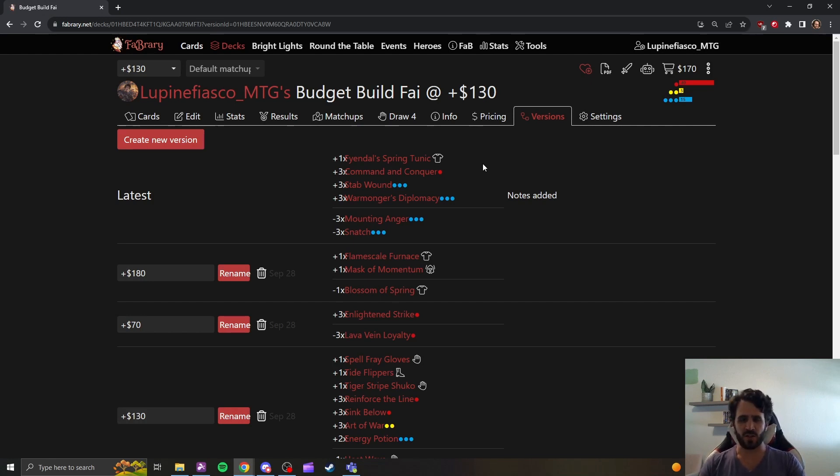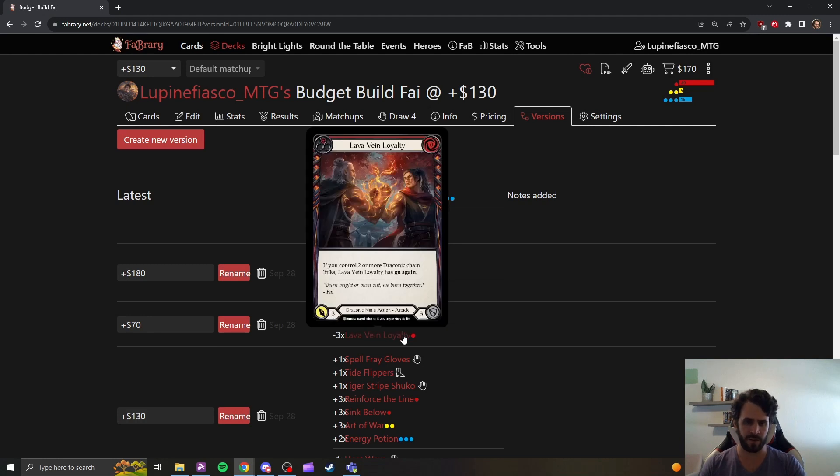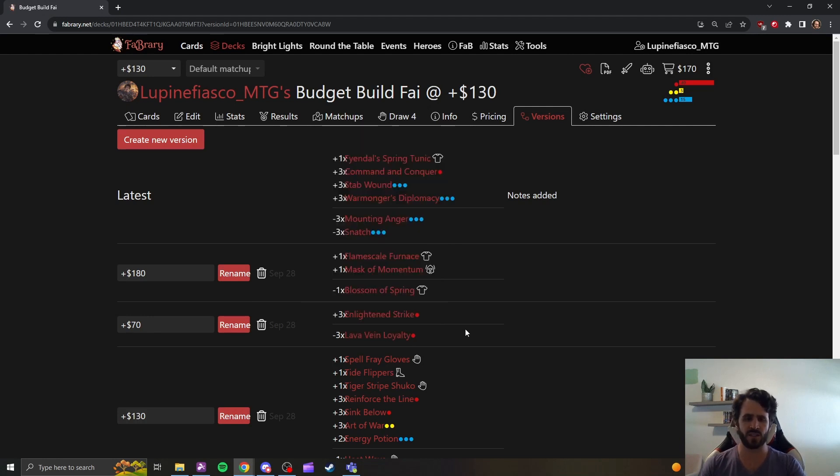This list is a tool. The versions tab is here to help guide your purchases and give you ideas of what you should be cutting from your list as you make additions to it. As you find the money to buy a copy of Enlightened Strike, you can cut a copy of Lava Bay Loyalty. As you buy your Flamescale Furnace, maybe you're cutting Blossom of Spring. As you work your way up the versions, you have a sideboard now — something that you may find you need as you're getting more competitive and more invested in the game.